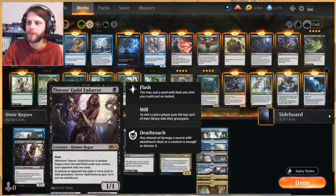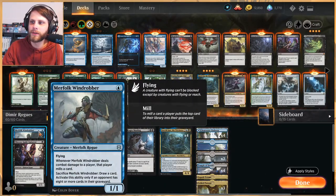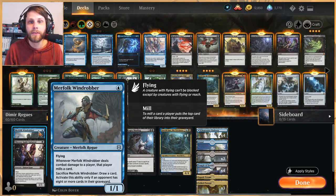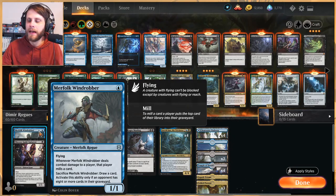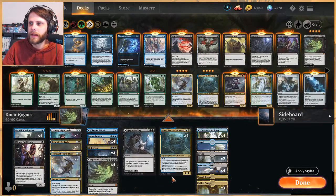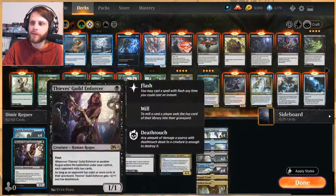It's rogue mill with a bunch of recursion. In the one-drop slot, one of our new cards — Merfolk Wind Robber — a 1/1 for one with flying. Whenever it deals combat damage to a player, that player mills a card, and you can sacrifice it to draw a card, but only if the opponent has eight or more cards in the graveyard. Eight or more cards is not very difficult. It's also an evasive threat, which works very well with Zareth San, which we'll get to later.